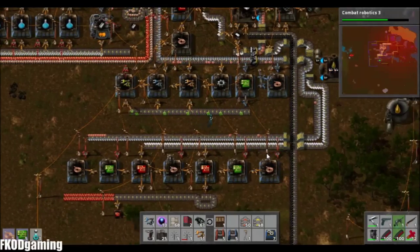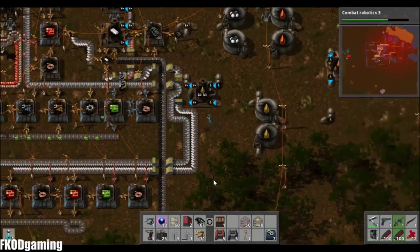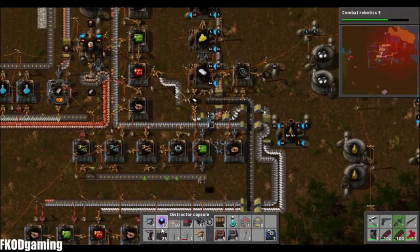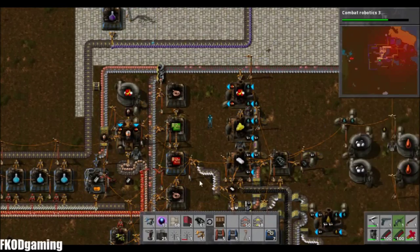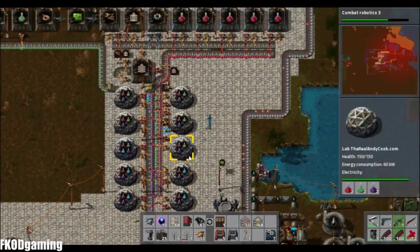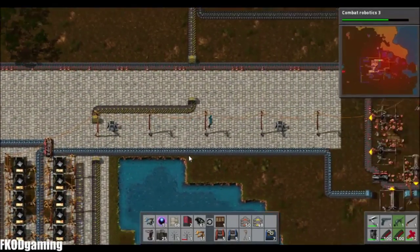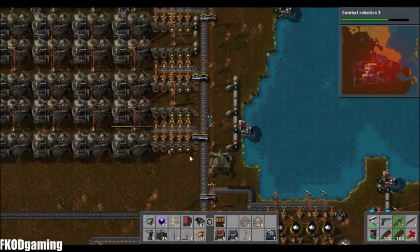Apparently enough for one laser turret. Let's go ahead and just plop one random laser turret down in the middle of the base to kind of help defend random stuff. We will work on getting that a little bit more refined after I get this copper ore set up, because we are in desperate need of copper ore.